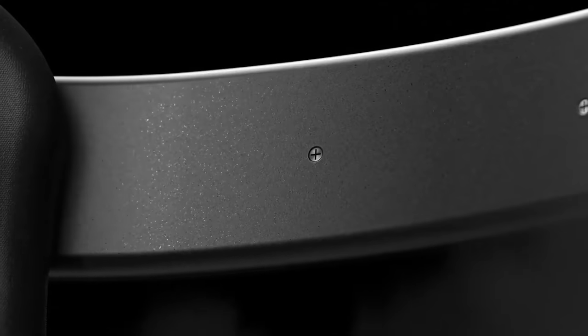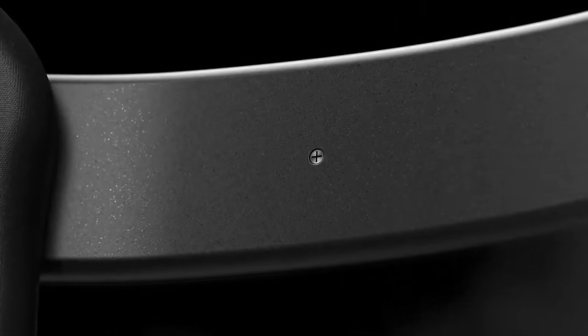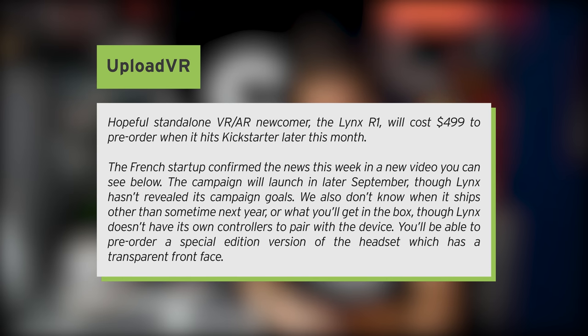The Lynx R1 is a headset that we've talked about before. Quite a few people in the comment section have had it on their mind. Because the Lynx R1 is a standalone VR and AR headset going on Kickstarter later this month for $499. That's a Quest competitor. While it's not exactly the price of the Quest, that's still really cheap, and it's both VR and AR. However, it's going to be a Kickstarter, so we still need to stay wary about that. But I have quite high hopes for it and we'll hopefully be taking a look at it.